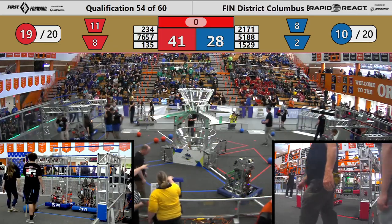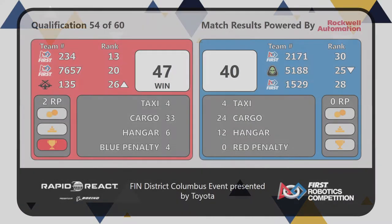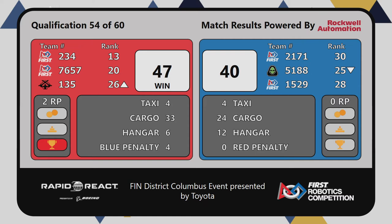And your scores — the winners, the Red Alliance! Red Alliance winning 47 to 40. Congratulations to the Red Alliance winning quals match 54 of 60. You're at the Finn District Columbus event presented by Toyota.